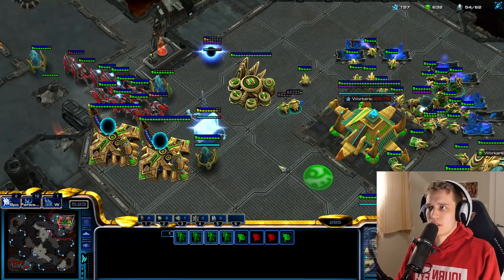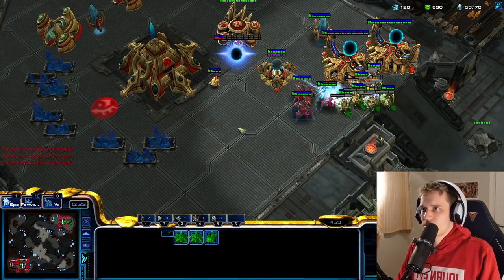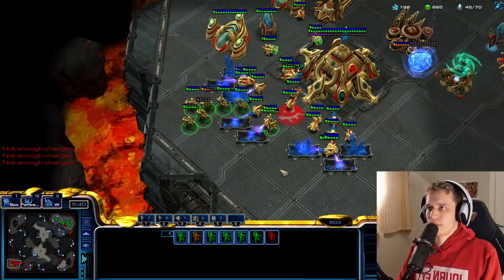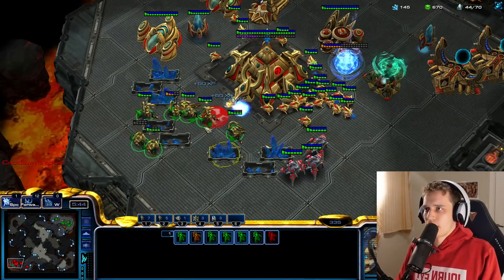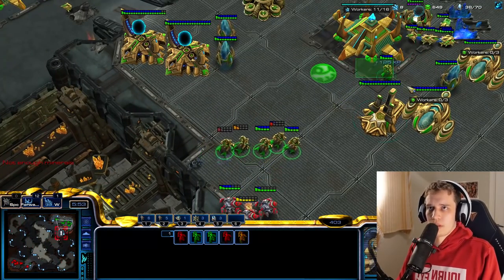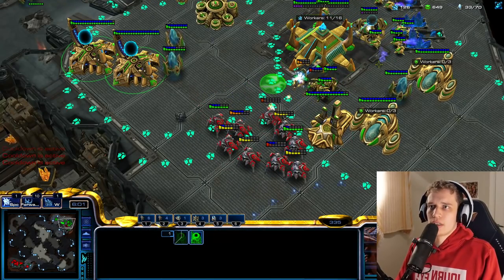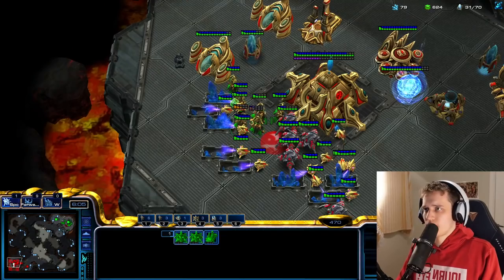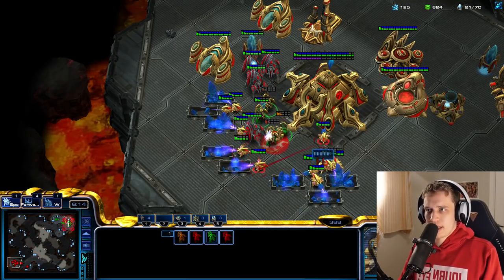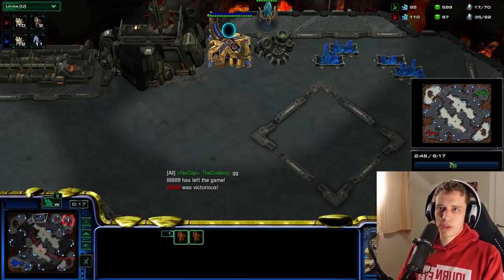Okay, here we go. Where are all my units? We're getting a lot of kills right now — he was not paying attention there whatsoever. I wonder if I can just go back into his main base and start dealing with his units there. Does not seem to be going too hot for me, honestly. Maybe I should have recalled — I think that definitely would have been the play here. I killed a lot of workers, but not enough. He also had a proxy gate.